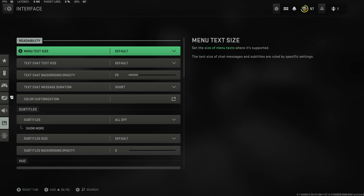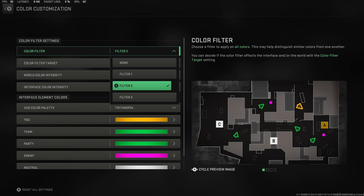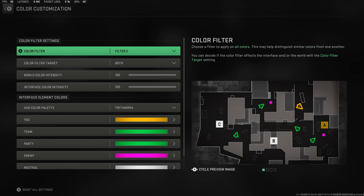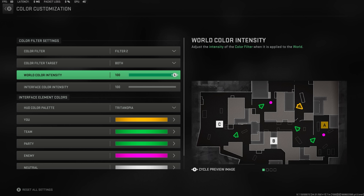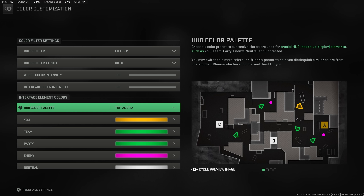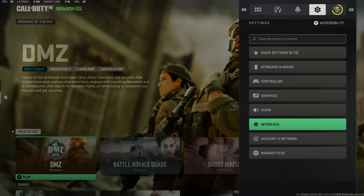One last set of settings — the interface has a brand new setting called color customization. You want to put on color filter 2; this makes your game much more vibrant, similar to NVIDIA overlays but in-game so it won't tank your frame rate. Color filter target on both, so both your interface and world pop with color. World color intensity all the way to 100 and interface color intensity all the way to 100. HUD color palette set to tritanopia — this helps me see a little clearer with enemies set to something vibrant. If you want to copy my color settings, use hashtag FF05FF.